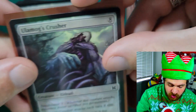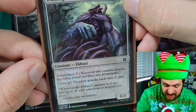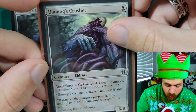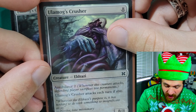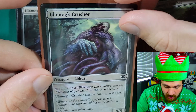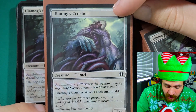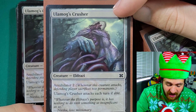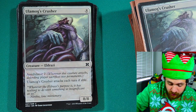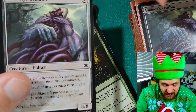Next we have Ulamog's Crusher — an eight-mana 8/8 Eldrazi creature with annihilator two. Ulamog's Crusher attacks each turn if able. Annihilator two means that when this creature attacks, the defending player has to sacrifice two permanents. Making your opponent sacrifice two permanents is absolutely crippling. If your opponent is already a little behind, this is a game ender — if they don't have creatures, artifacts, or non-land permanents, they have to sacrifice their lands. It's absolutely disgusting and we're playing four copies.